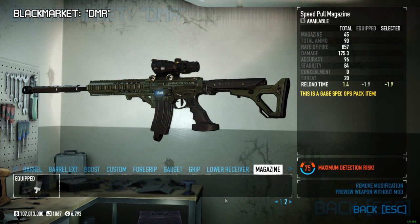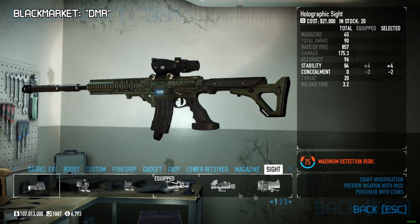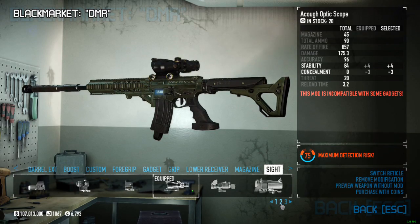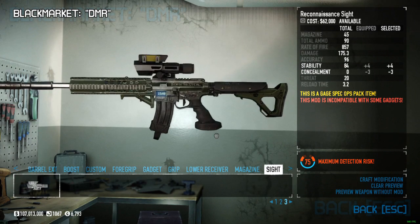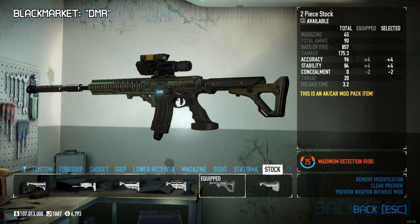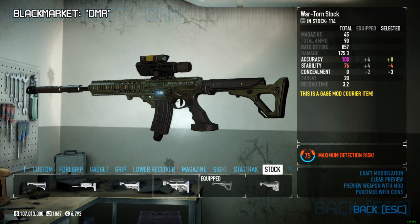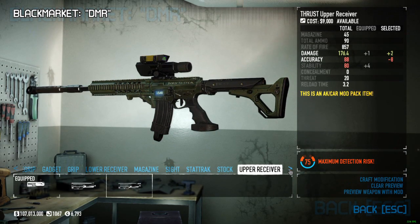The magazine is the speed pull mag so you can quickly change in and out of empty magazines. We have the ACOG optic scope — or ACOF if you want to call it that. You could also do reconnaissance; I just don't like the look of it personally. We have set track for a mod. We have the two-piece stock for extra accuracy and stability. You could also do war torn if you want to get 100 accuracy, but that sacrifices some stability, so you can work around that.